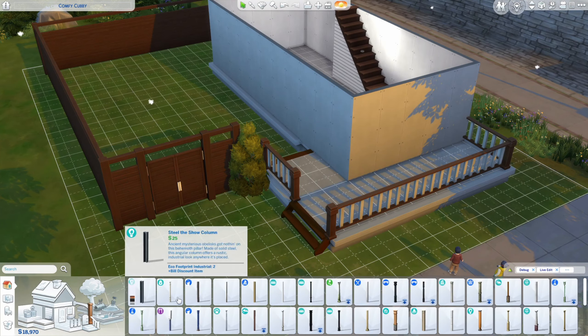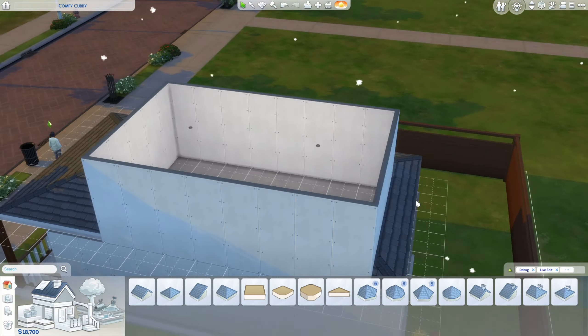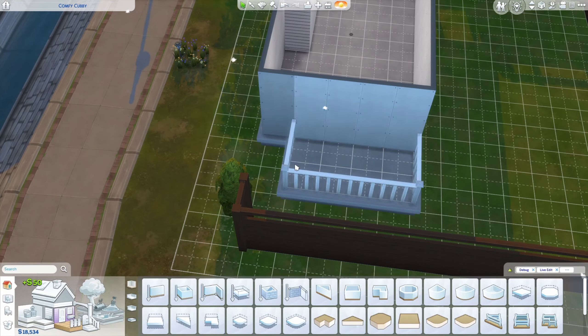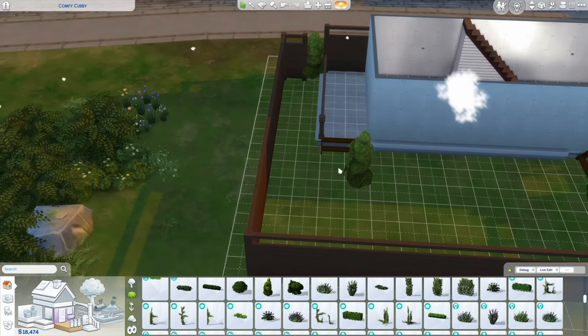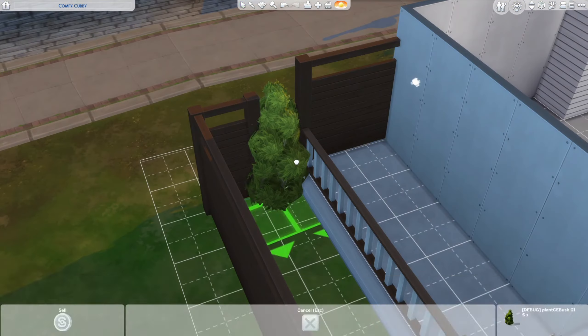I really like those Seasons stairs where you can see through them — they don't have a flat back behind the steps. I added a back porch area here, so I had to pull the fence back a little. I did not close off the fence there because if I did it would make the fence jump up to the foundation height, which is really annoying. The fence can still be on the ground — it doesn't need to match up. I've never seen that in real life.